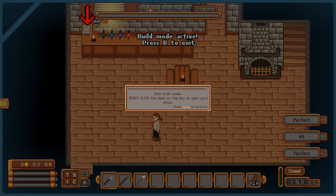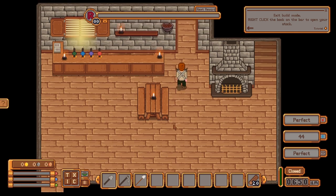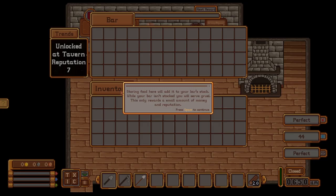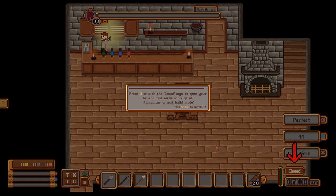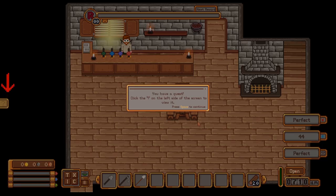Looks like I have a bar book where I can go ahead and put the items being served for today. First I have to get out of build mode so I can interact with other items. Any item that I put in here will basically create the menu for today that people can order off of, and if I don't have any items in the bar inventory then I'll serve Gruul by default. I currently don't have anything in my inventory so I guess we'll come back to this later. I get to control the hours of the tavern by clicking on the sign down in the bottom right.